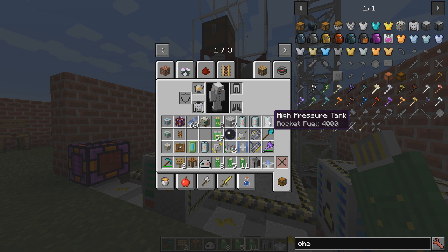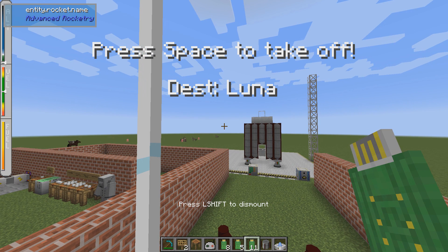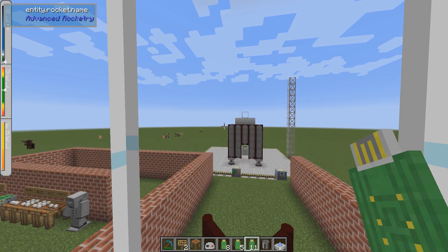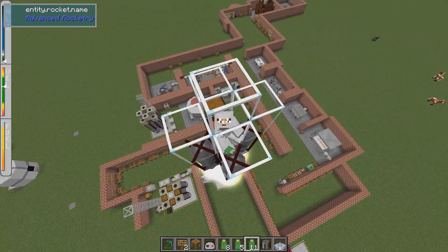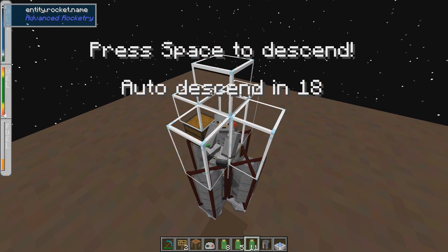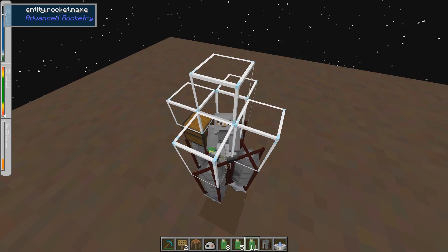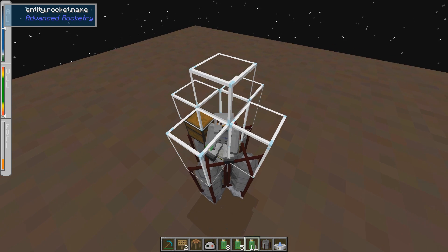Bring your rocket fuel with you — it's much easier to get back if you have fuel. Now I can just right-click, and you can see it says press Space. To the left we have fuel, velocity, and altitude. So let's go. And now we have arrived at the moon. Press Space to descend. We are going down — we've been here before in the last video where we talked about the space suit, but I already have it on me.